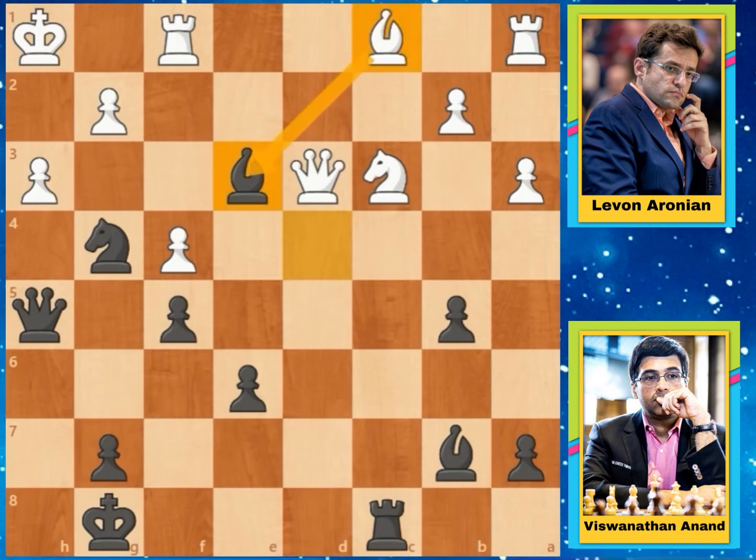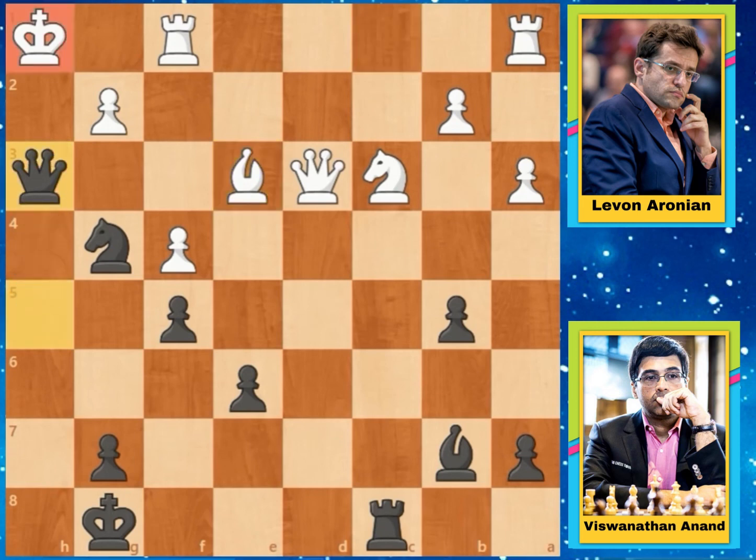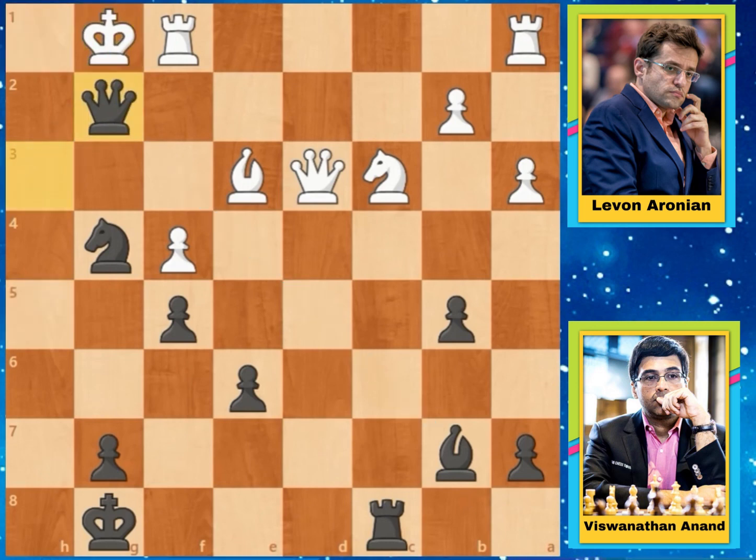In this position Anand wants to trade this Bishop. If the Bishop trades, then simply Queen captures on H3 with check, and this pawn cannot capture this Queen because it is pinned by the Bishop. So Queen to G1 and Queen to G2 will be checkmate.